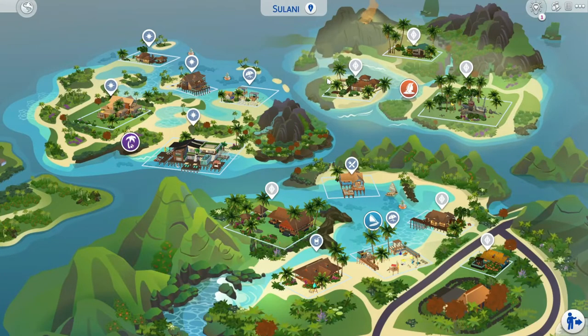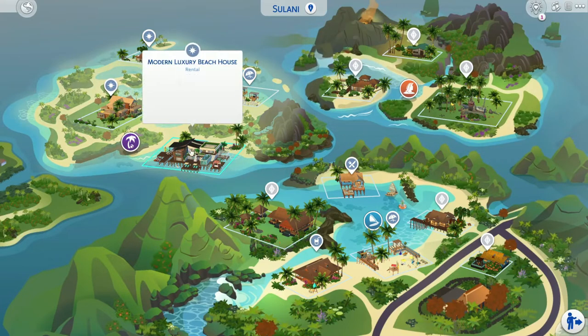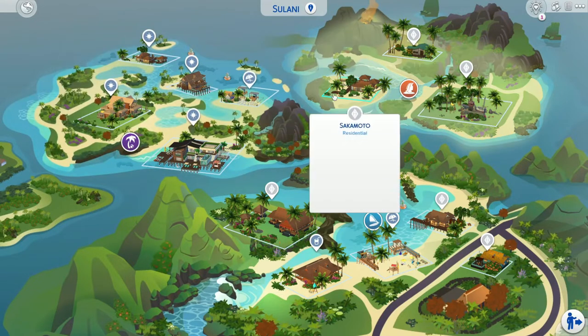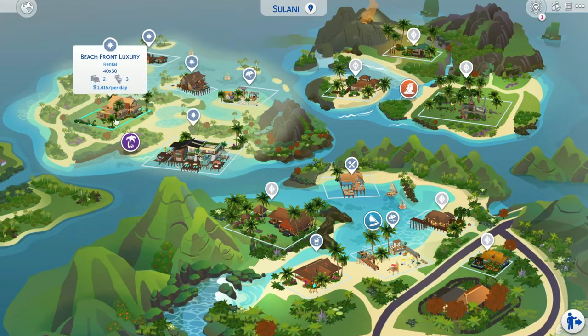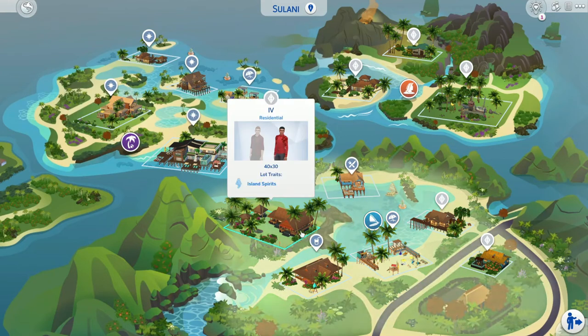That was all the lots for Brindleton Bay — the others you might have seen are the ones that come with the game. Now we're in Sulani, and you'll notice I have a lot placed here. Not one thing in this world is the way it is when you get the game. I have a mansion, and I made this like a rental zone — I only use Sulani as a rental place. I have a one bedroom, two bedroom, three bedroom, and four bedroom option, so any amount of bedrooms you need, you'll find something here.